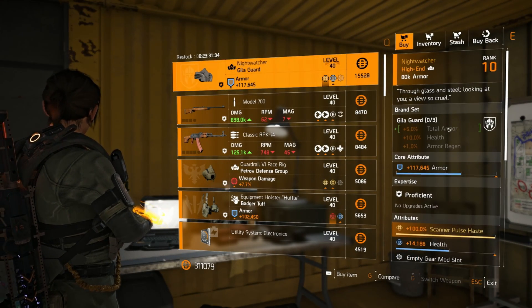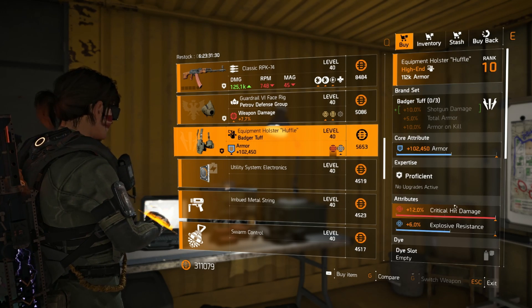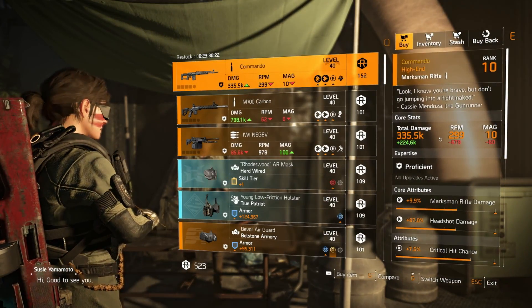We're at the Castle and it's mostly trash. We've got another Nightwatcher with health, but we've also got a Badger Tough holster with crit damage on if you want to do something with that.